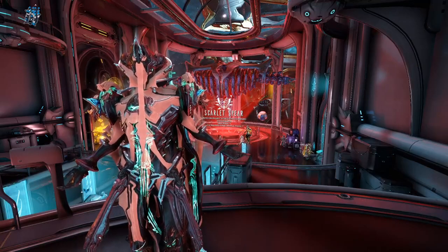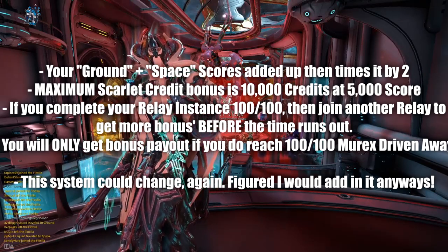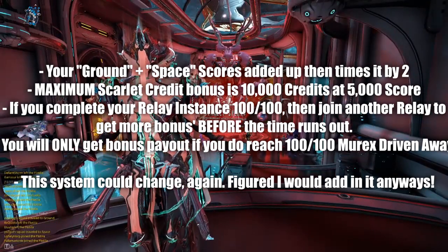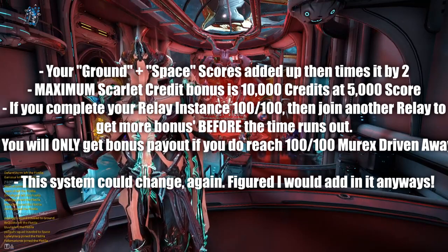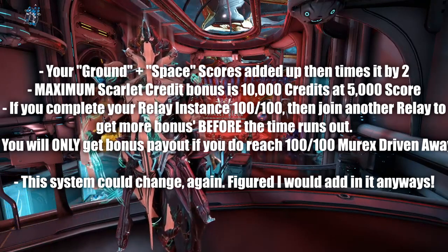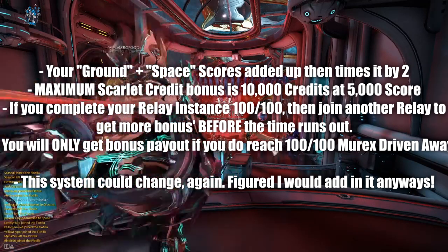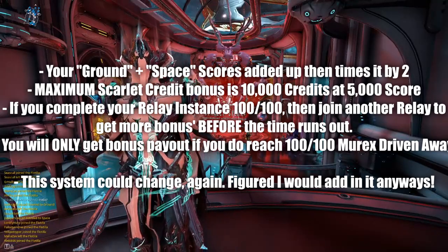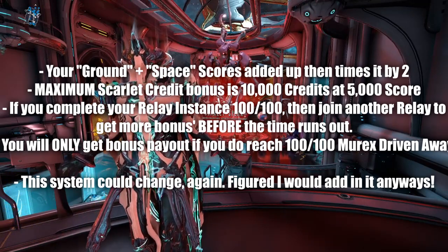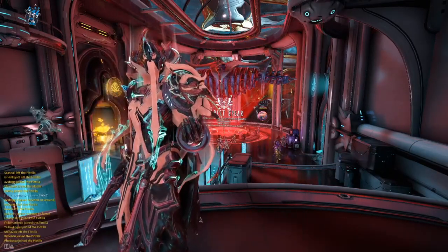There are bonuses to get in terms of Scarlet Credits. Whatever score you have on the ground and in space, add those scores together and then times it by two — that will be your bonus Scarlet Credits if the relay you are in reaches 100 out of 100 Murex driven away before the timer ends. You will get a bonus in your inbox, and you cannot get any higher than a bonus of 10,000 Scarlet Credits. If you reach a combined score of 5,000, you should receive a maximum bonus payout — but again, only if the Murex is 100 out of 100 before the timer ends.